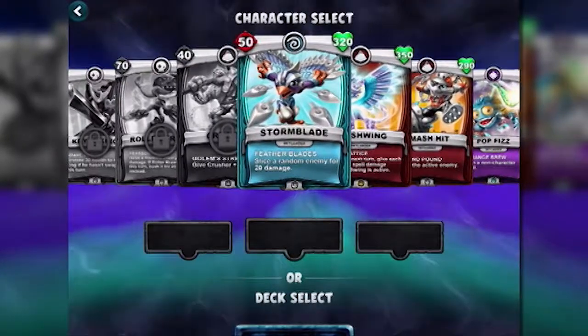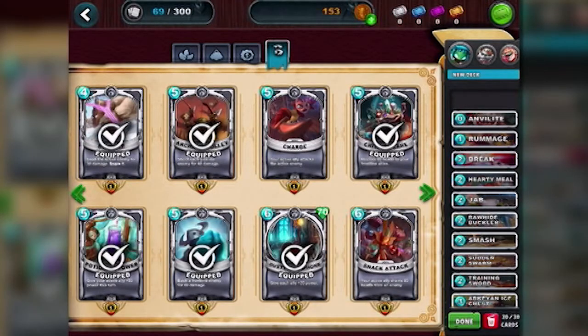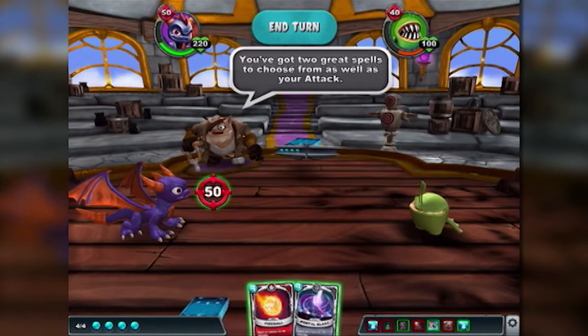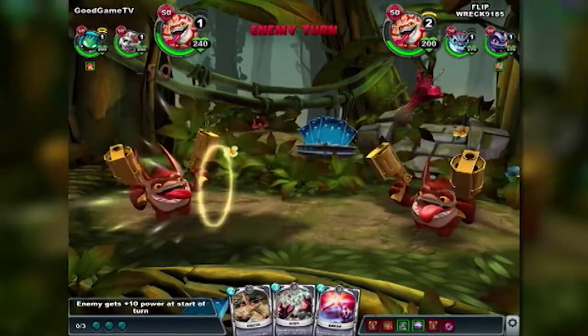I just loved this twist on the formula and the new layers of strategy it brought. It takes a while to get a feel for which combination of Skylanders work well together, as well as which cards combine to fill out the most powerful deck. But it's great fun experimenting. There is a thorough tutorial to teach you the basics, but I'd definitely advise you to spend some time getting your skills up in story mode before challenging other players online. This will also give you a chance to gain a better understanding of how the Skylanders play.